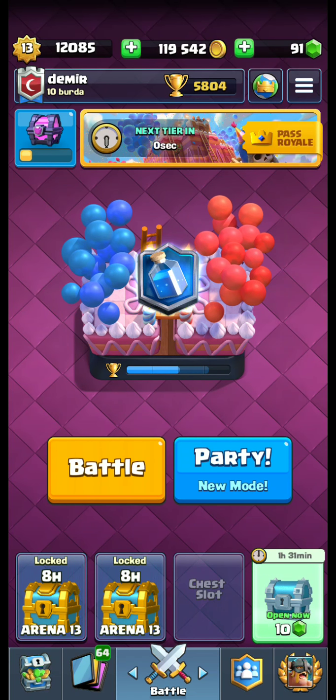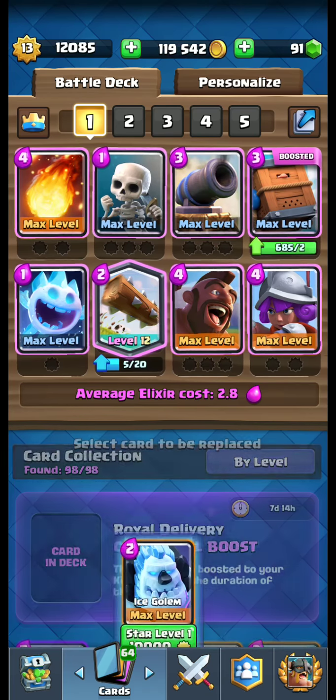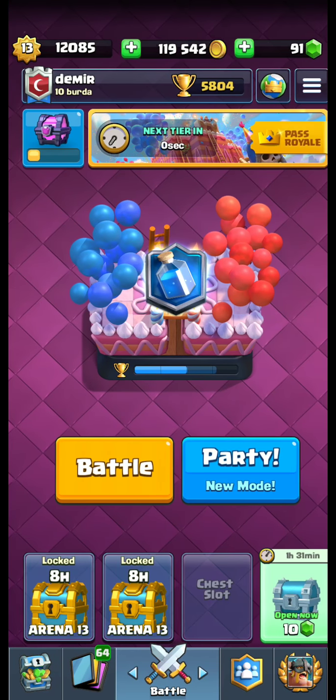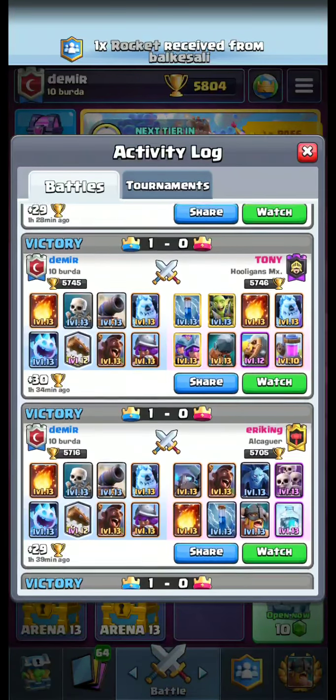Hello friends, welcome to the channel again. As you know, I am using this deck for this season. This is the 2.6 deck — the original 2.6 hog cycle deck. To try it this season, I switched back to 2.6, substituting ice golem back into the place of Royal Delivery. I had some matches, so let's look at our activity log and replay some of them.